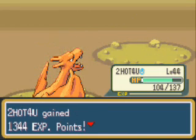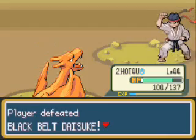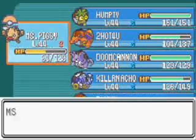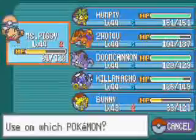Charizard's level 44, yay! It's trying to learn Slash, but I'm not going to let it because I need Cut, probably. Actually, I don't know — moral of the story, I don't care. So, revive Miss Piggy and heal it a bit, because it sucks when Pokémon are injured.